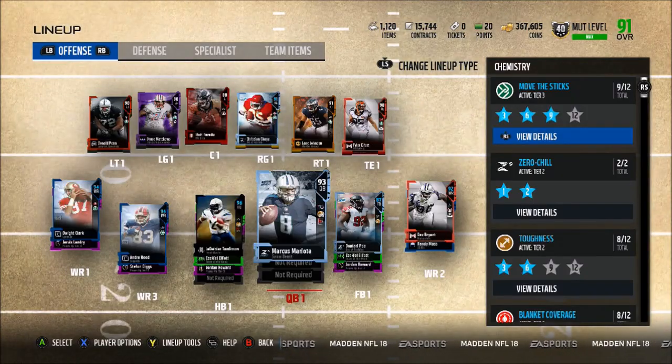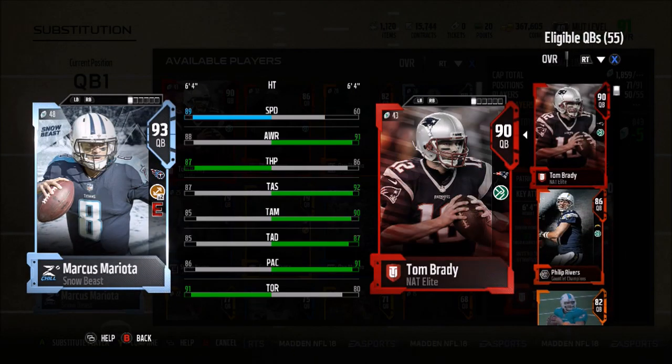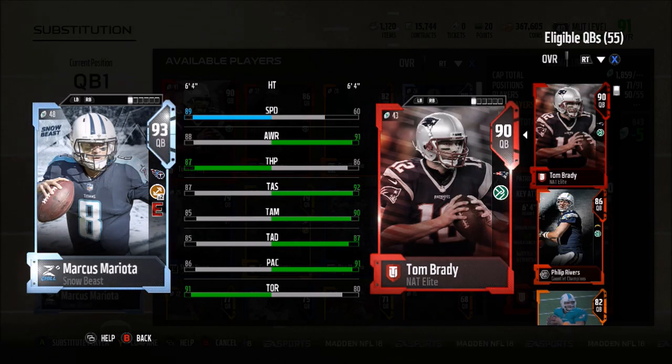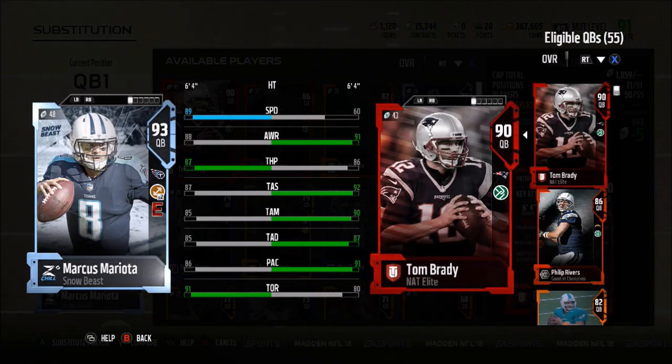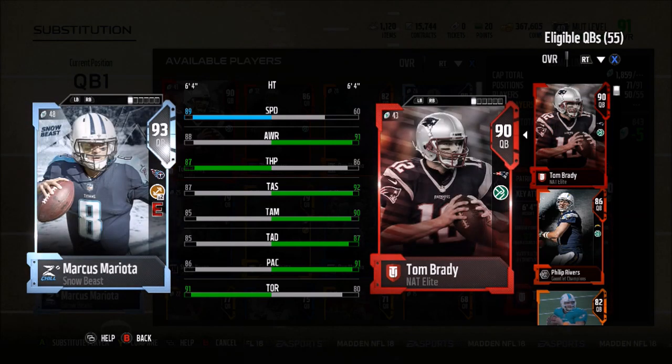On offense we have quarterback Snow Beast Marcus Mariota. Compare him to Tom Brady: 89 speed, 88 awareness, 87 throw power, 87 short, 85 medium, 85 deep, 86 play action, and a 91 throw on the run. Marcus Mariota is a pretty solid quarterback and definitely better than Tom Brady for me because he's very mobile and can scramble. He also has a 91 acceleration and the Energizer ability — hit a little juke move while scrambling and you'll get some stamina back.